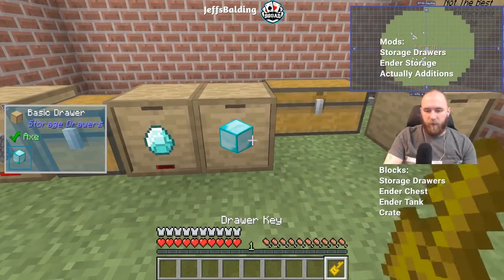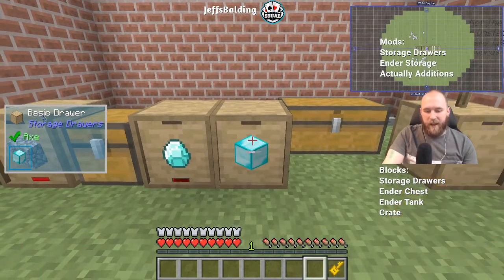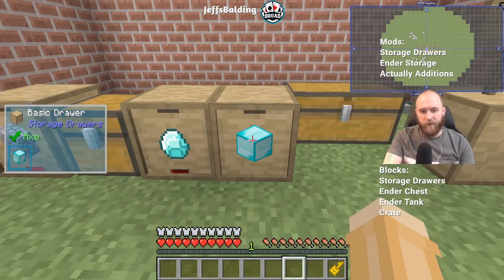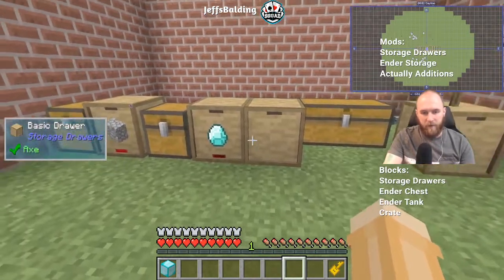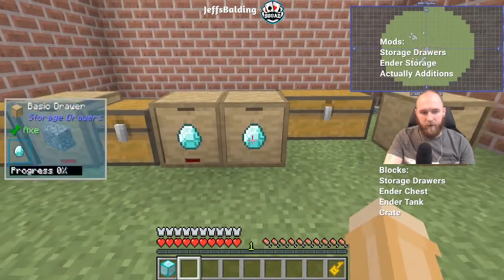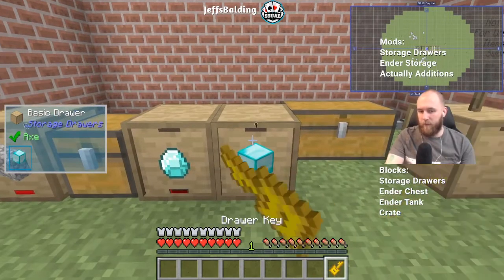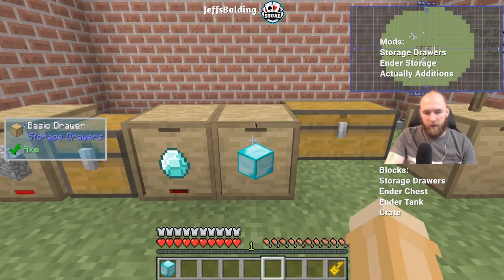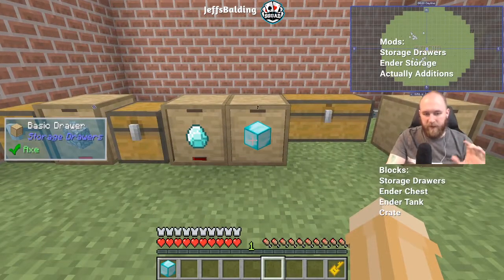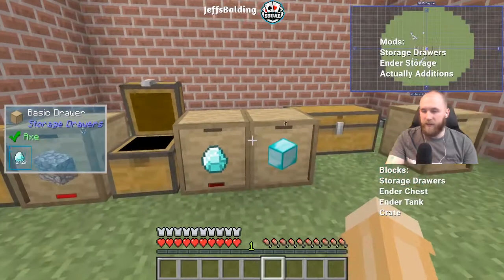Another useful item for storage drawers is the drawer key, which locks a drawer so it can only accept the item that was originally placed in it. For instance, if we remove the diamond blocks, the drawer goes blank and accepts anything — but by locking it with the key, this drawer will always be designated for diamond blocks. I almost always use drawer keys on all my drawers.